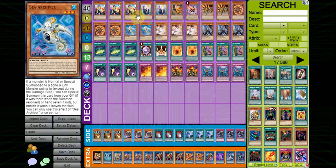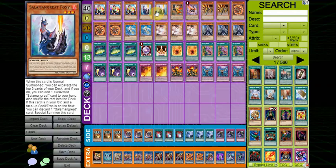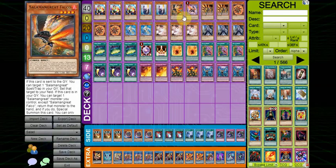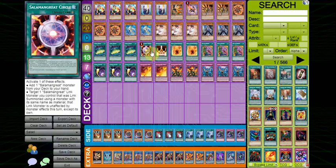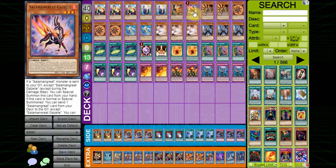Triple Signed Mining — searches all of the stuff you need, all your engine pieces. You can grab Gazelle: discard a Salamangreat card, search Gazelle, trigger Gazelle. You can grab Lady Debug, Foxy — you can actually discard Foxy. You can discard Jack Jaguar, you can discard Falco. There are lots of nice cards to discard and lots of nice cards to search, so Triple Signed Mining for sure. The 1 copy of Circle — just to search more of your pieces again. The deck is insanely consistent, you can even push this to 41 if you want. The 1 copy of Sanctuary is searchable, and somewhat helps your plays — if your starter was Lady Debug, you can use Sanctuary to get Gazelle into rotation.